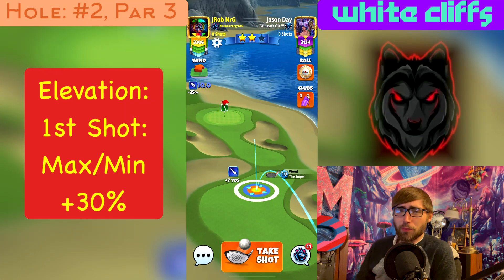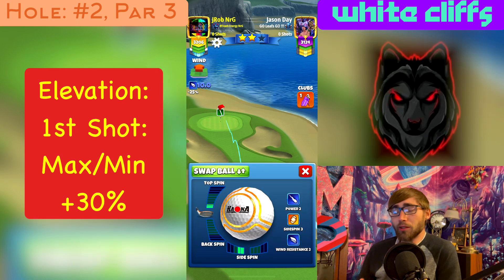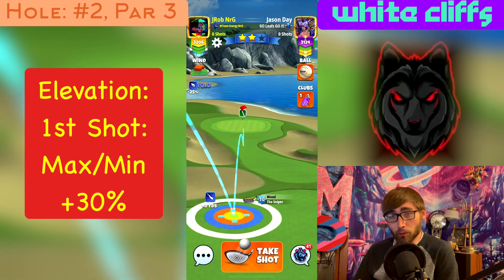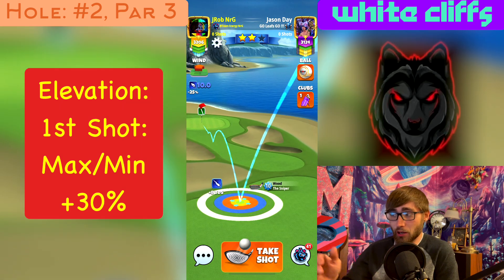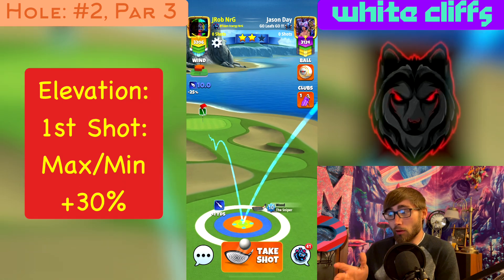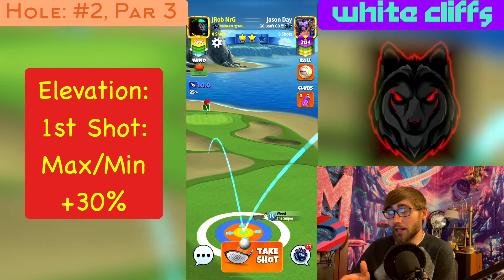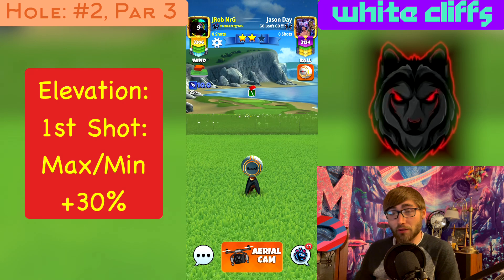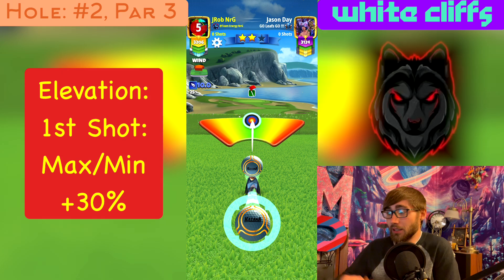That brings us to the first par three, hole number two. We're going to play this one of two ways: the bounce-over approach, which we'll go over first, and then an approach up onto the second fairway. What we're looking to do is play this about two squares shy of where the actual pin is — that's where we want our ball guide to stop, knowing it's going to continue rolling. For this particular wind, we're playing this at 30 elevation in a tailwind.